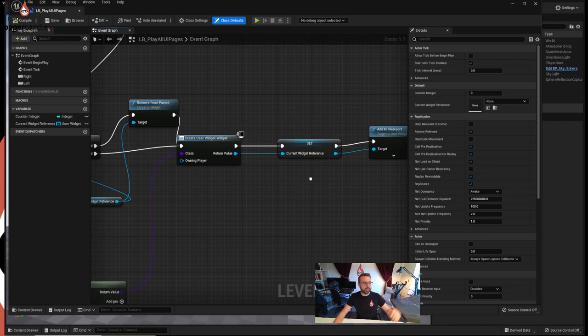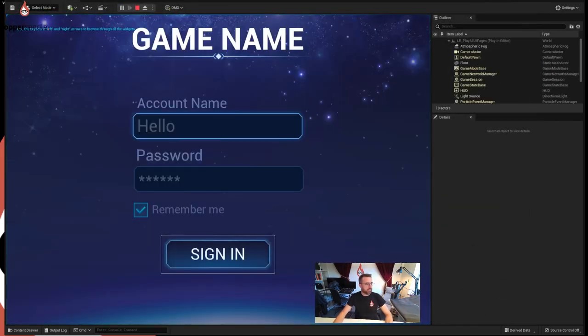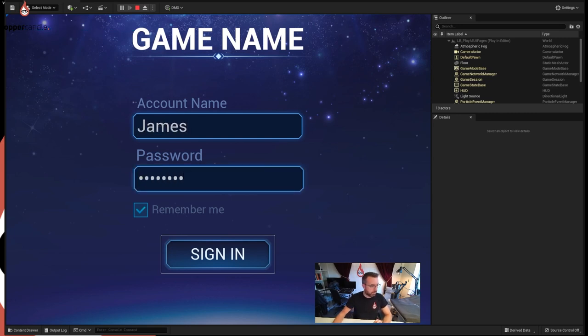Let's hit play and see what we've got. This is quite neat - if you've seen any of my work before you'll recognize this, we used this for a Hello World project. You can type in a name, type in a password, tick remember me, and sign in. It's not connected to any sort of account system, so it won't actually go anywhere.